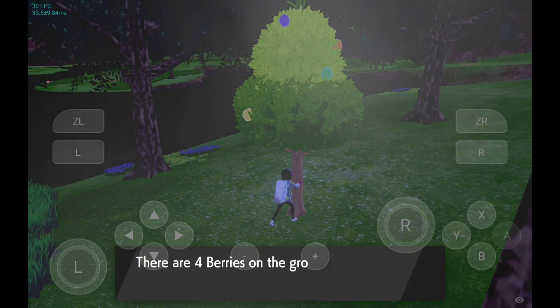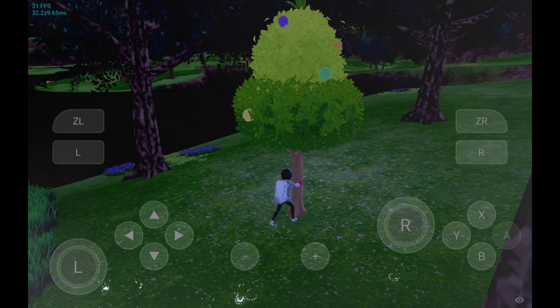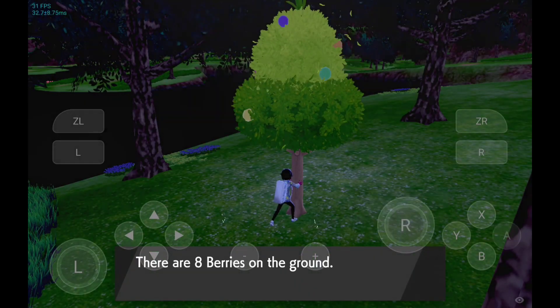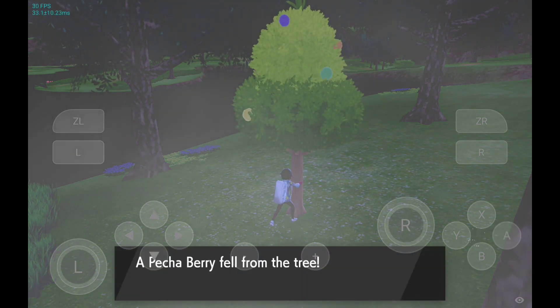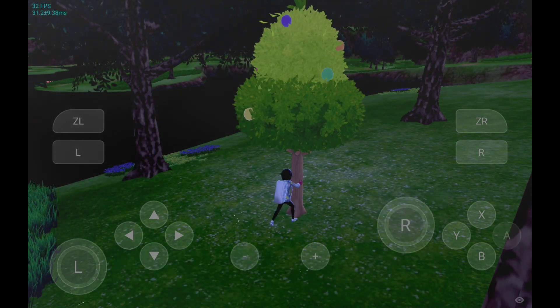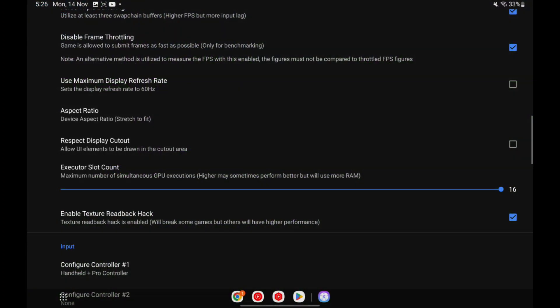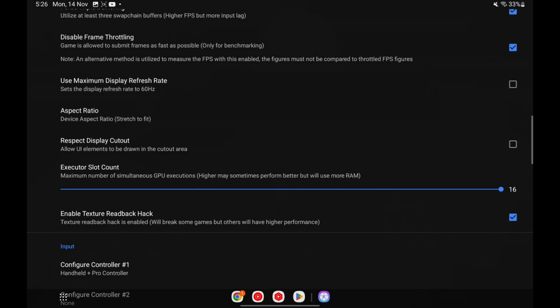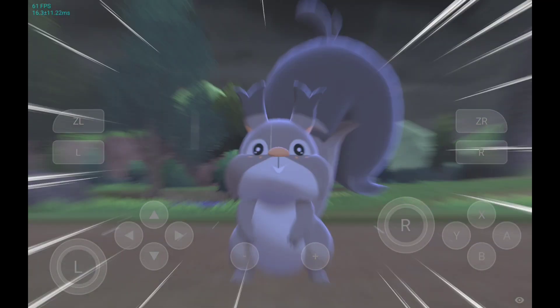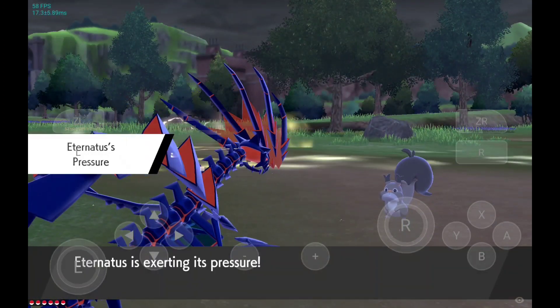Here are the settings I am using while emulating Pokemon Sword on Skyline Emulator. I have dock mode enabled so that I can get crispier textures — you can disable dock mode if you want worse graphics but a few more FPS. I have set the slot executor count to 16, and texture read back hack is enabled. Those are all the best settings I'm using.